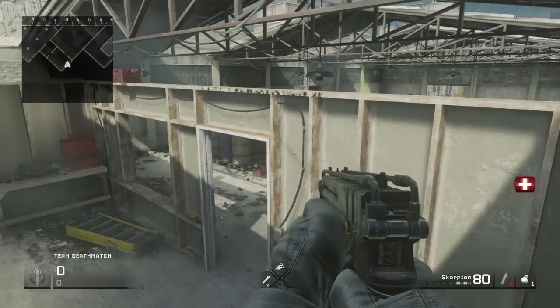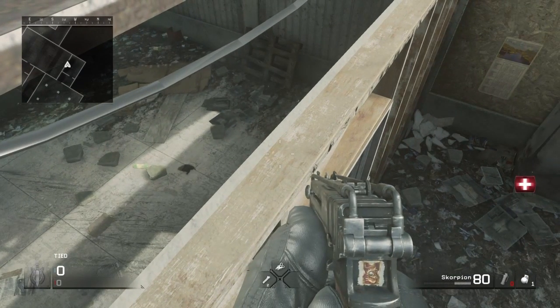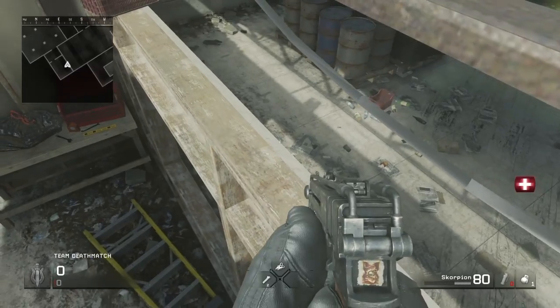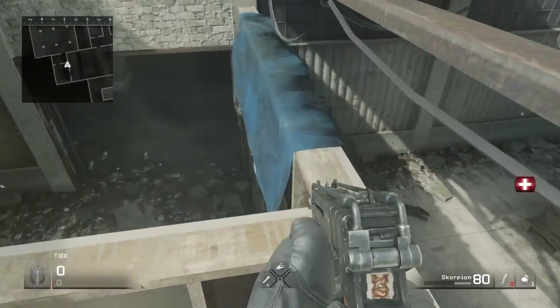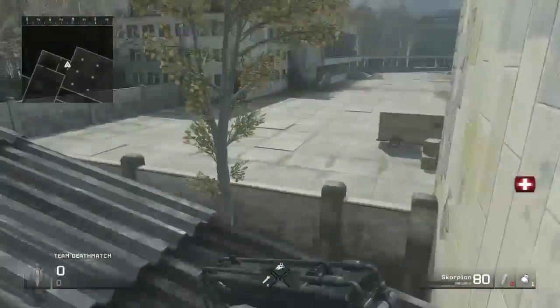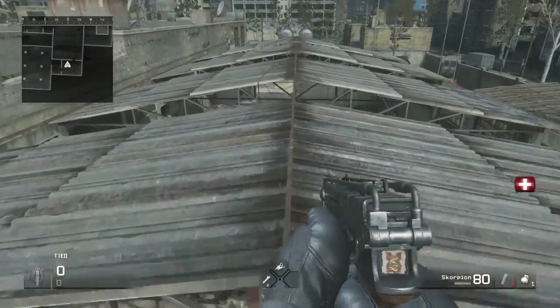So you just go and then you press circle — you just run and press circle — and then you come over here, stand up, run and jump there.